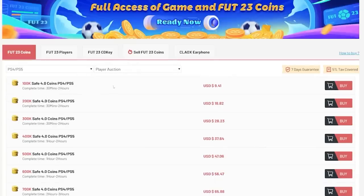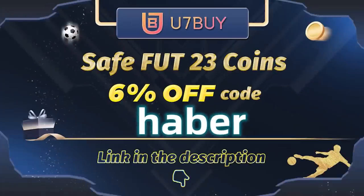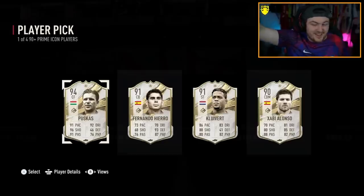If you guys want cheap, fast and reliable foot coins, check out you7buy.com - there is a link in the description down below. Make sure to use the code HABER to get yourself 6% off all of your purchases. Let's go!